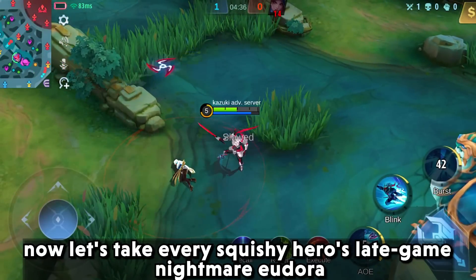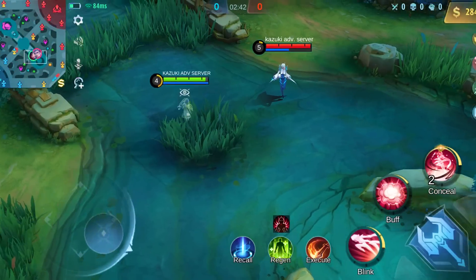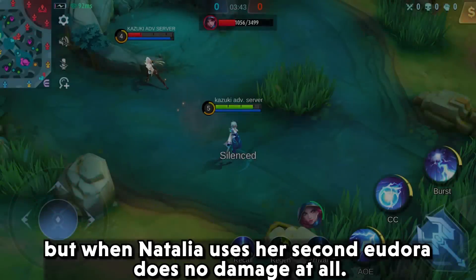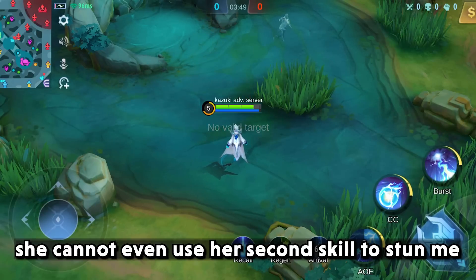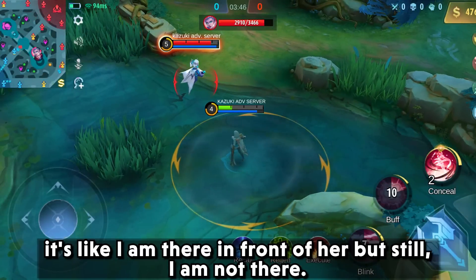Now let's take every squishy hero's late game nightmare, Eudora. Eudora can easily cancel Natalia's camouflage state with her first skill, but when Natalia uses her second skill, Eudora does no damage at all. She cannot even use her second skill to stun me. It's like I'm there in front of her, but still I'm not there.